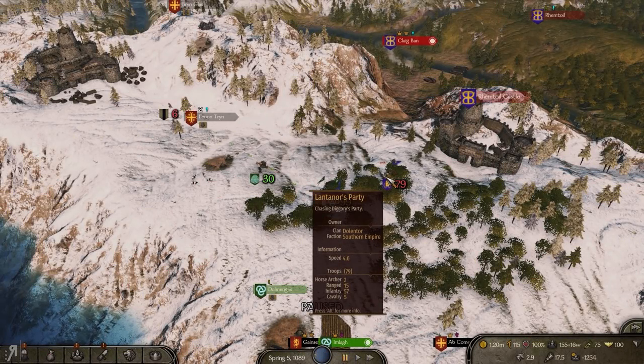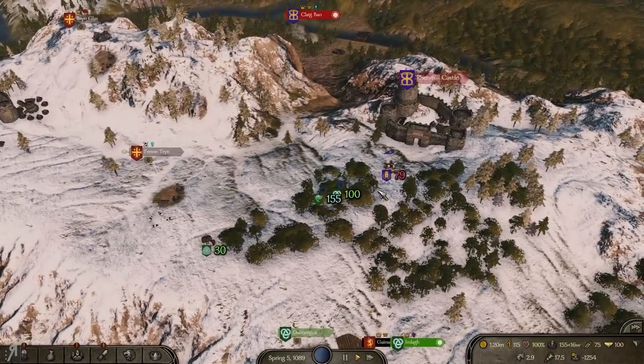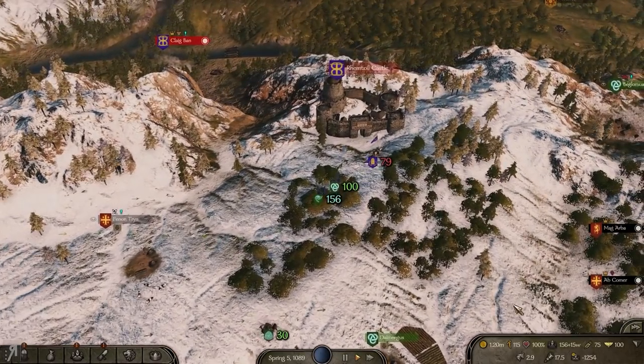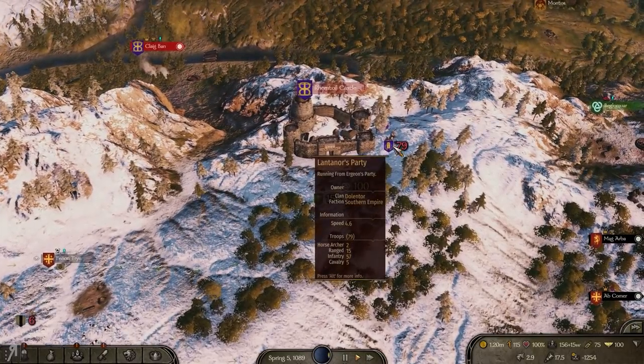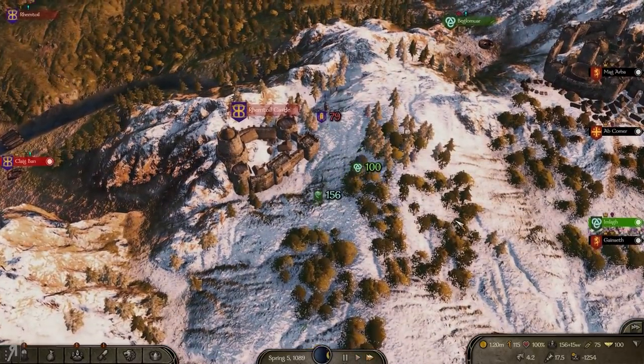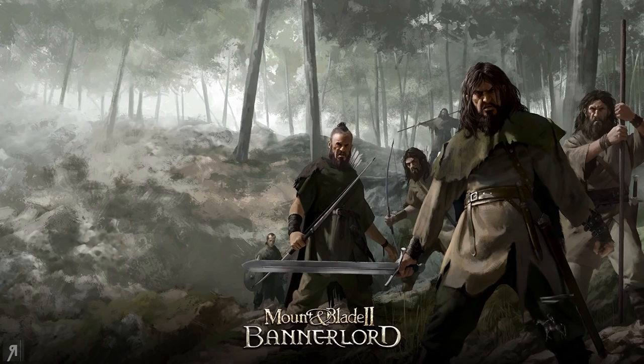Hello and welcome back to our Battanian series. We're going to be starting off with a battle hopefully, because I am actually pretty slow — I'm at 2.9 while in the trees and the enemy is moving at 4.6. Let's see what I actually go to. 4.2 when we're out of the trees. Come on — there we go.